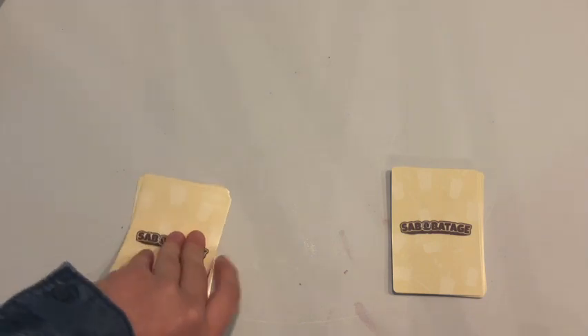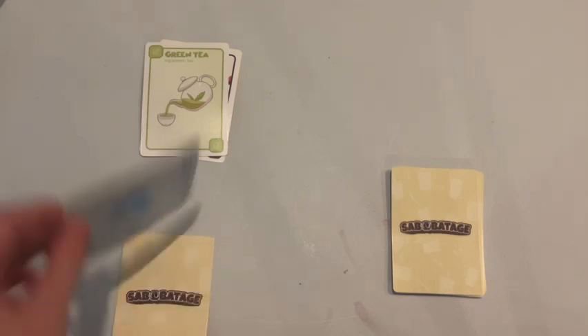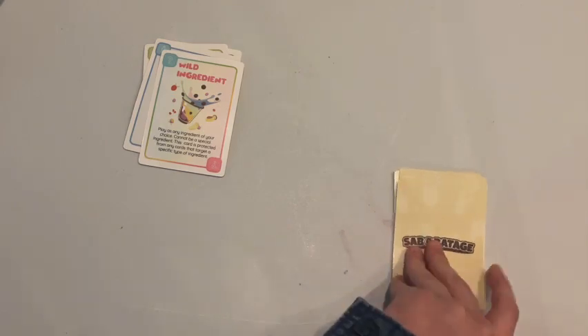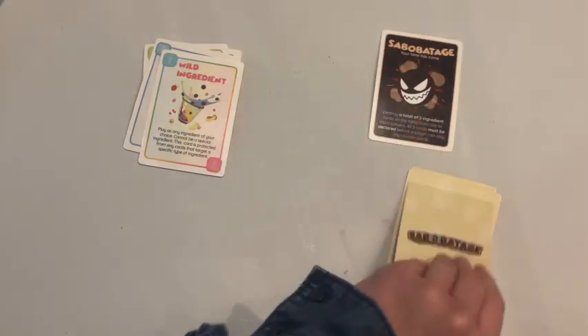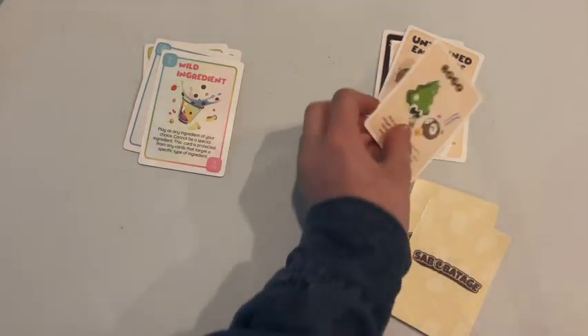There are two types of cards. Ingredient cards, such as toppings like boba, teas, milk, and even the wild ingredient, which I will get to in a minute. And there are action cards, such as Subobotage, Sugar and Ice, Untrained Employee, and so many more.